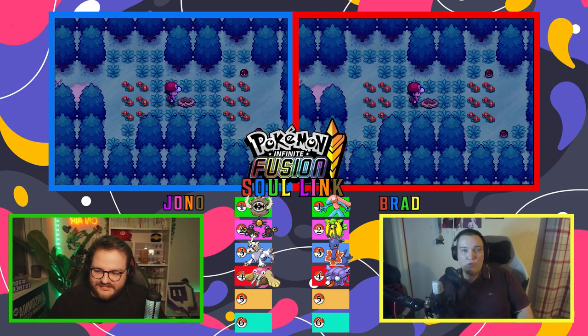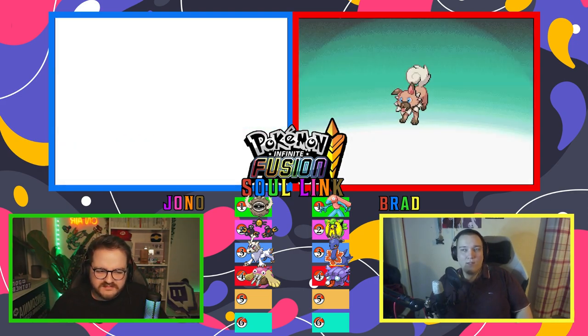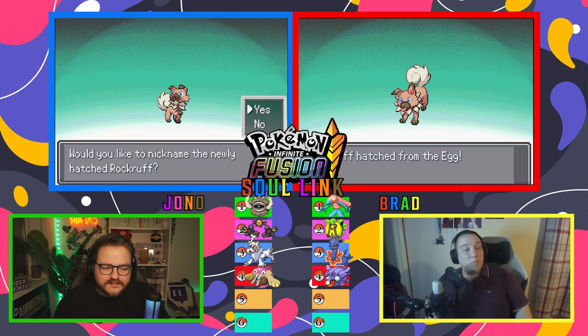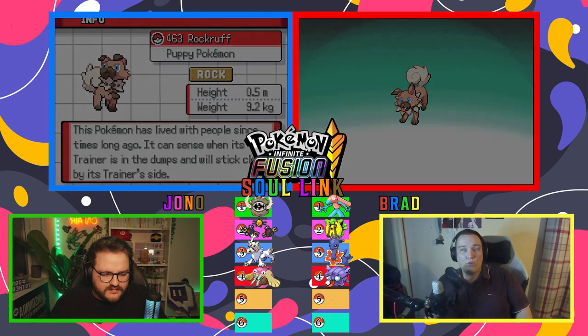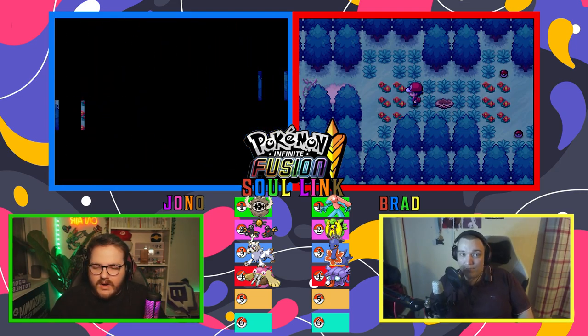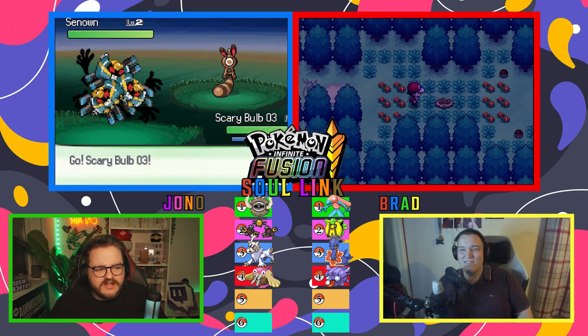Three, two, one — oh, we went the same way as well. It should be the same one for both of us. I believe the eggs are the only things that aren't randomized. Yeah, I just got a Rockruff. What we'll do is go back to one of the Pokemon Centers and use the Wonder Trade System to send this off to get a new pair. Don't name this — it's a potential future pair we can have later on.